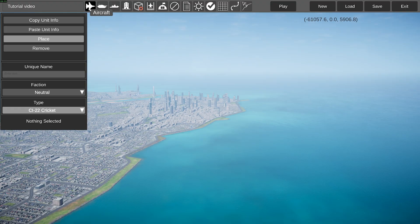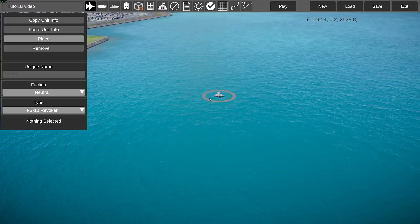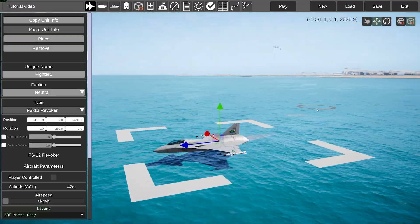This menu over here — let's use it for an aircraft. So, an example: the Cricket Revoker. If you press place, you'll see the aircraft hovers with your mouse cursor, and there you go.